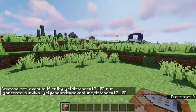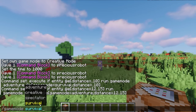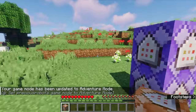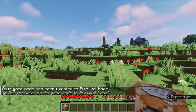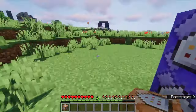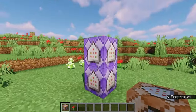Now let's test it out. I'm going to go out here away from the 10 blocks and change my game mode to survival. When I get within 10 blocks it should change me to adventure mode — boom, adventure mode. And then when you leave — survival. As you can see, you can't break any blocks inside, but as soon as you go out it puts you back into survival — boom, able to break blocks again.